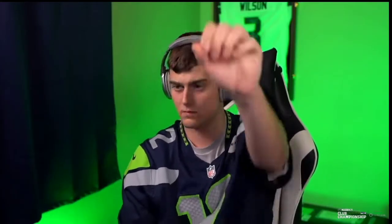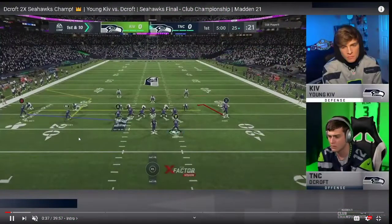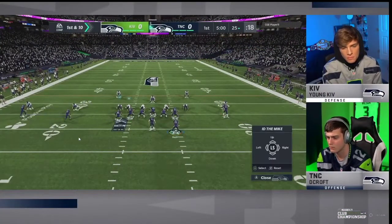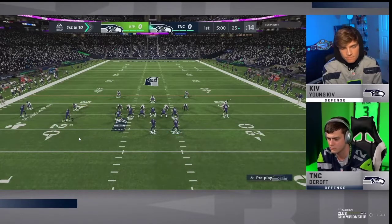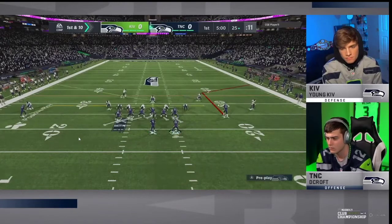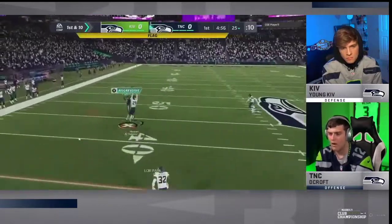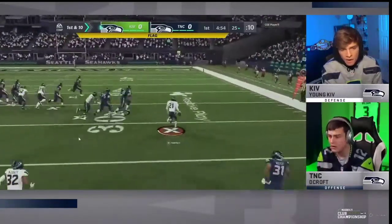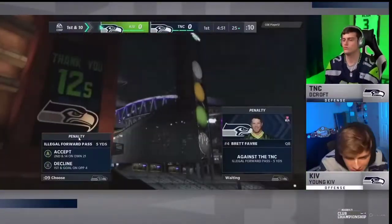We have an amazing game here between Young Kiv and DeCroft for the Seahawks Club Championship, and it's about learning what they're doing, why it works, and showing you how to apply that into your own scheme. Today I wanted to break down DeCroft's user rush out of the Big Nickel Over G. A lot of you probably run that defense - if you've been following me, you know my text membership has over an hour and a half of video breakdown on the Big Nickel Over G defense.